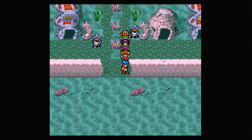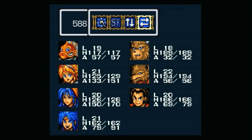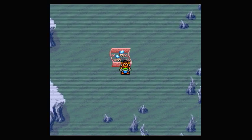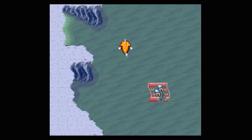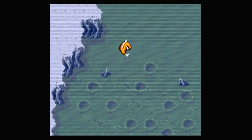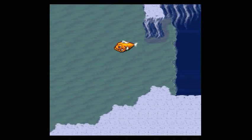If you remember, the guy said that if Gobi gets the Sphere, he can turn into a big fish. So you put Gobi in the lead, push A, and now Gobi's a big fish! We can travel across the sea without running into any enemy encounters. Brilliant! I'm not sure how you're supposed to know to do this, but there you go!